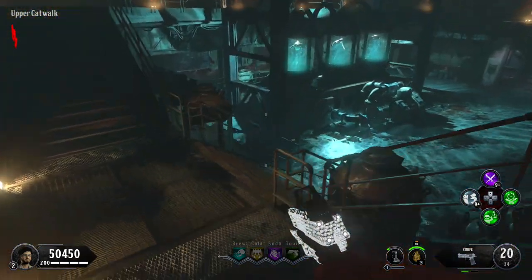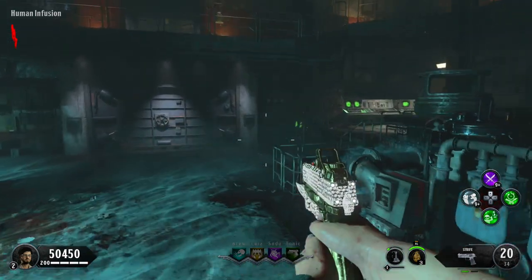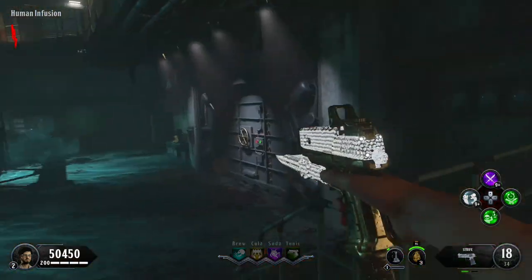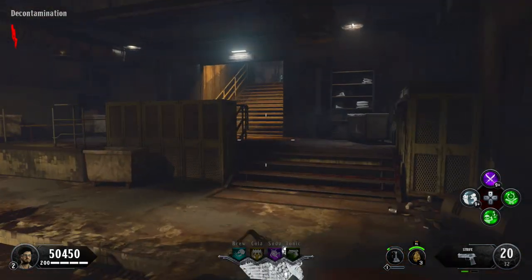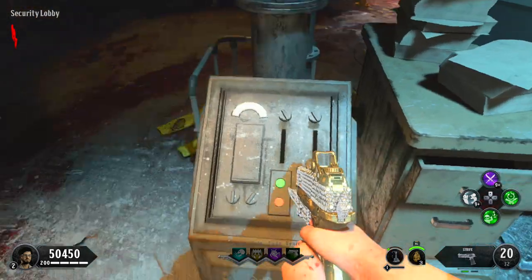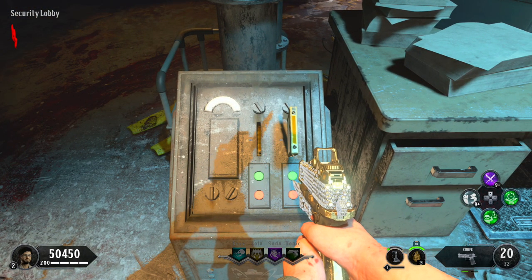Now you have to turn on the power for the area. All you have to do is go down to the human infusion area and turn on the power. Then make your way back up to where you first entered the facility and input your two punch cards inside this machine.